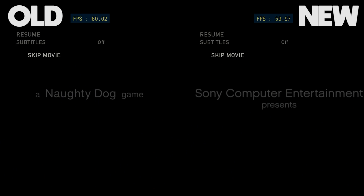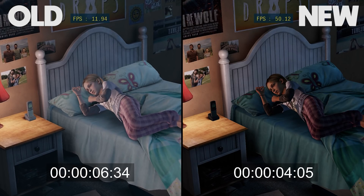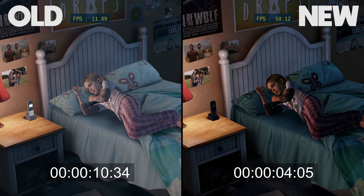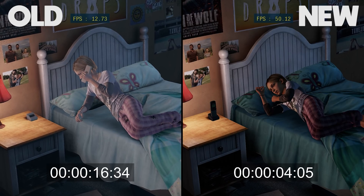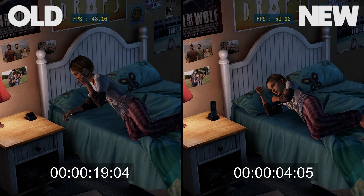To compare this, we're going to be starting gameplay at the exact same moment, then comparing the amount of time it takes for the shaders to compile on the new system versus the old. Here in The Last of Us, the new system set to four threads for shader compilation took four seconds to compile all of the shaders in this first scene, while the old version took 19 seconds to complete all of its shader compilation.